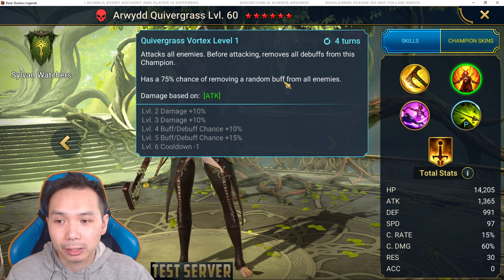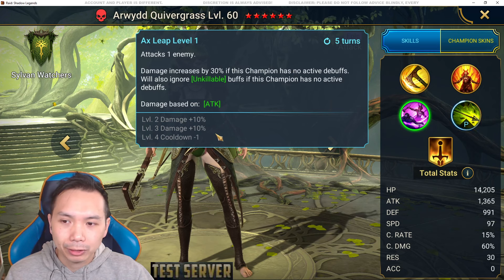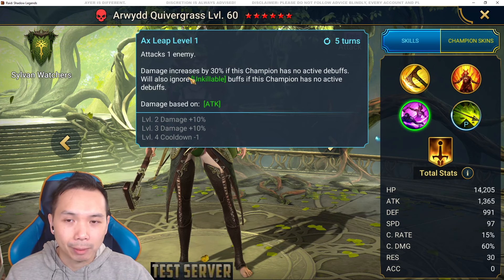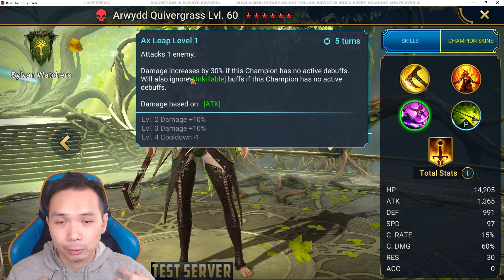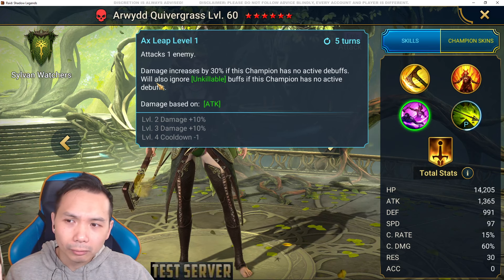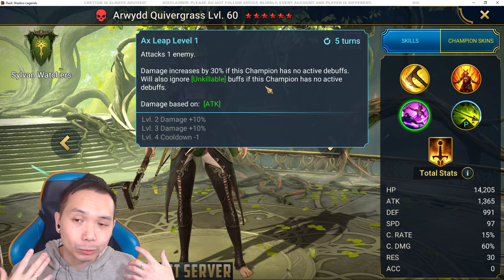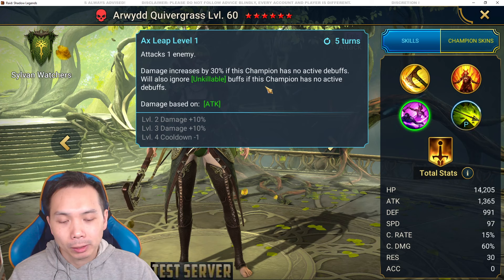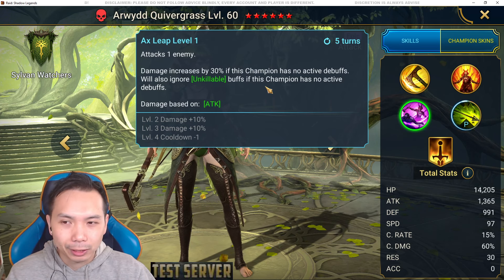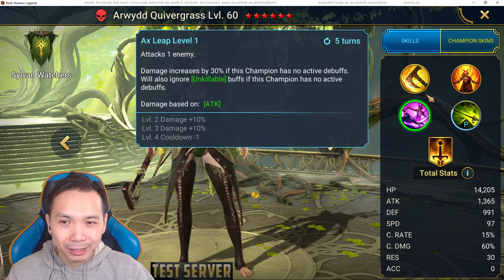Her A3 seems like her big hit — five turns down to four with books, 20% damage from books. It's a single target hit and damage increases by 30% if this champion has no active debuffs. So if she cleanses herself with A2, she won't have debuffs and damage increases by 30%. It also ignores unkillable buffs if she has no active debuffs. That said, 30% increased damage isn't as good as defense ignore — she has no defense ignore in her kit, which makes it feel pretty bland.